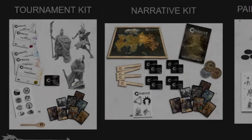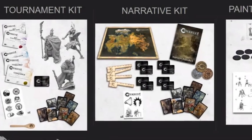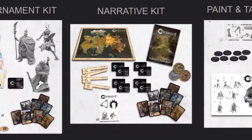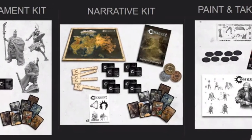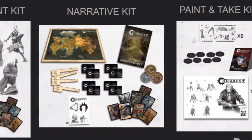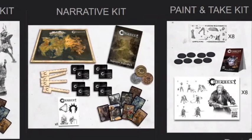Today's happy hour was largely centered around organized play season 3, which is coming next year for Conquest. There are three new organized play kits that'll be available for retailers and vanguards to purchase — one for tournament play, one for narrative play, and a paint and take organized play kit.